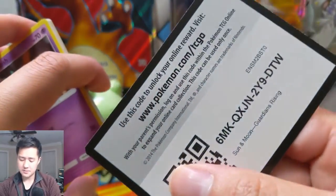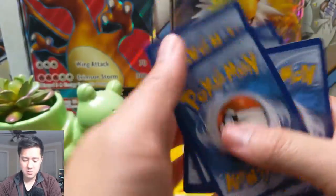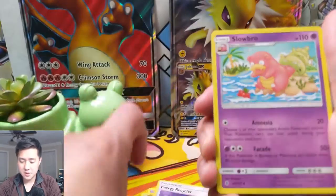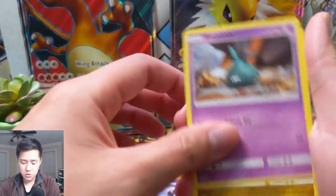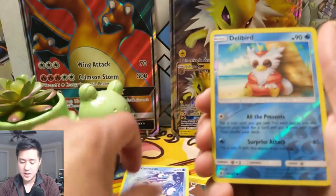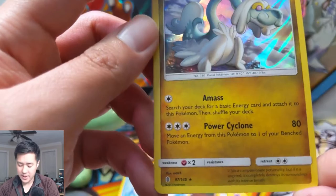I do feel like lately we've not been getting the greatest pulls, so hopefully we can start turning that around. Now we're in Sun and Moon. We got a fire energy, Energy Recycler, Slowbro, Gotharita, Trubbish, Jangmo-o, Wimpod, Goomy, Wishiwashi, Delibird for the reverse, and then a Drampa — the grandpa dragon.